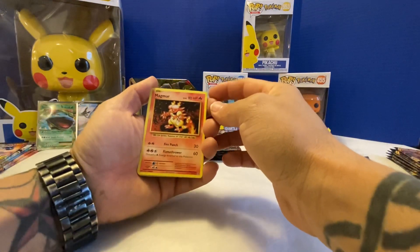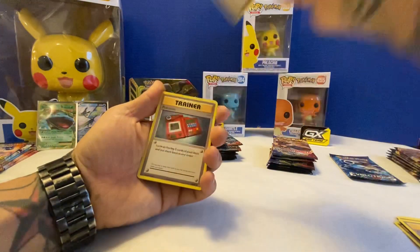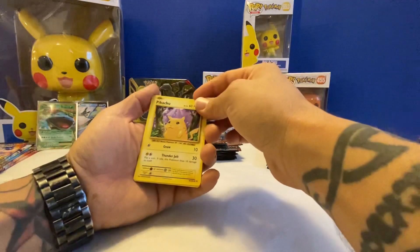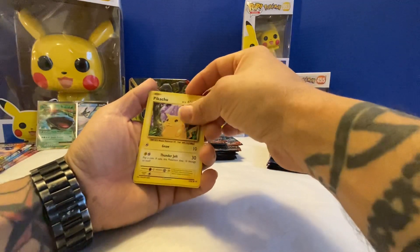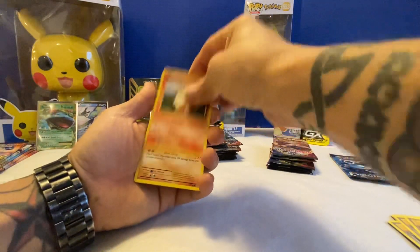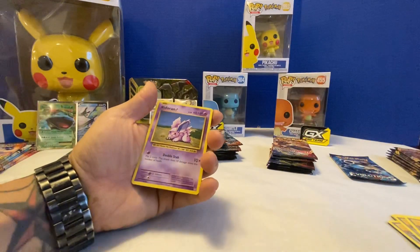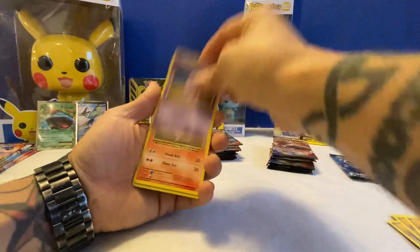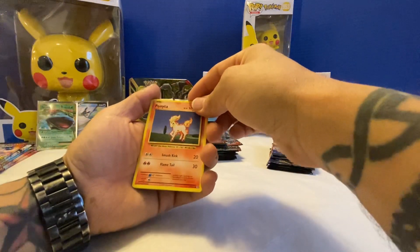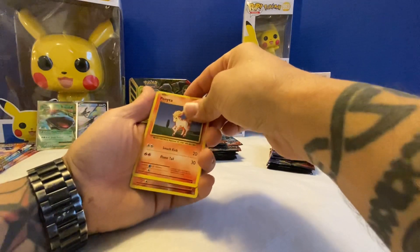Pack four: Magmar, trainer, trainer, Pikachu — old school Pikachu. Growlithe, Machoke, Nidoran, and Ponyta. This is weird because I've heard some people say Ponita or Ponia — I don't know.